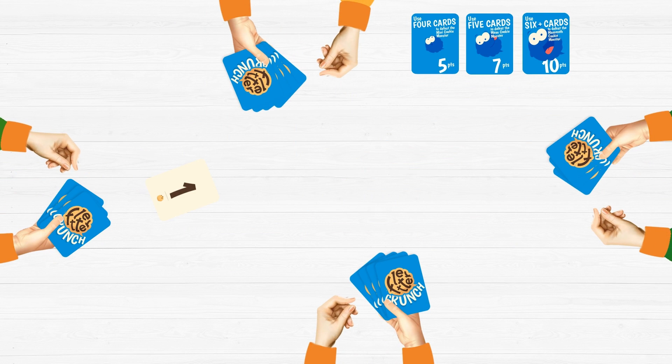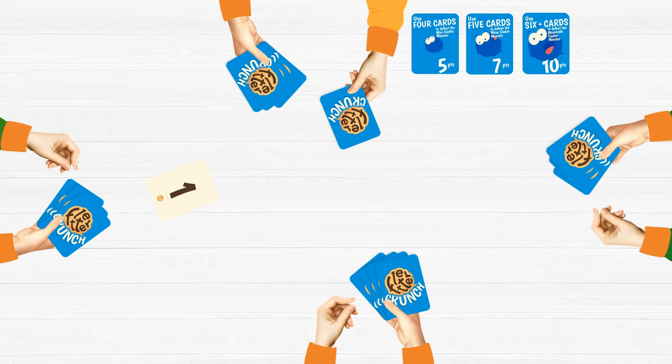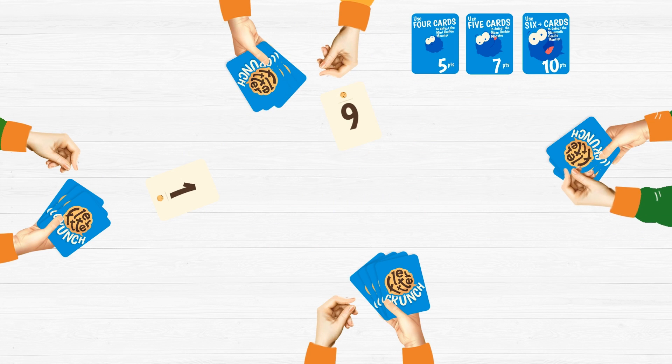To start, place the top card from your hand face up on the table. Consecutively, each player does the same, building up enough cards to make number combinations.